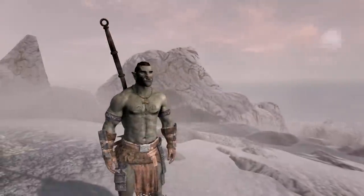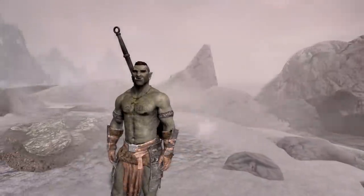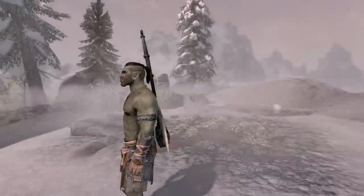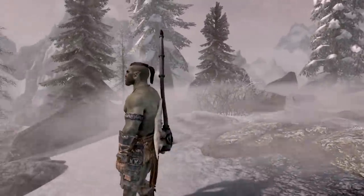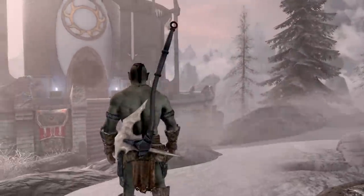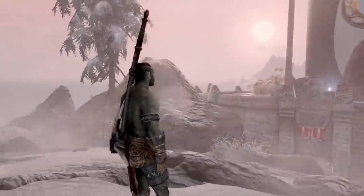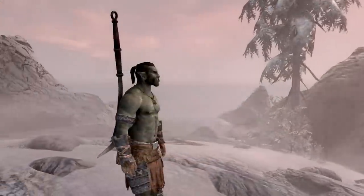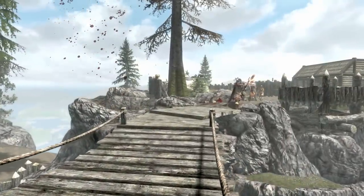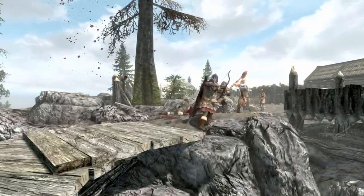We'll be using a total of 5 mods. The first is called Alternate Start, which is helpful for roleplaying, allowing you to bypass the traditional Skyrim prologue. The second is called Imperious Races of Skyrim, which will overhaul the racial traits of each race. Similarly, Andromeda Standing Stones of Skyrim gives a diverse new array of Standing Stone powers in place of the vanilla ones. Immersive Armours is the fourth mod for new aesthetic options. And last but not least, we have the Ordinator Perk Overhaul, which completely reinvents the perk tree system for Skyrim, allowing us to create a truly unique playstyle that does justice to the Berserker's badassery.